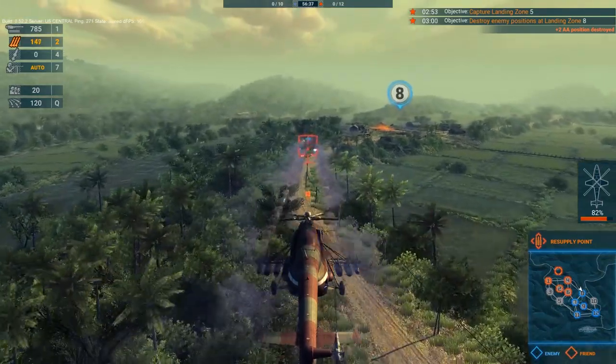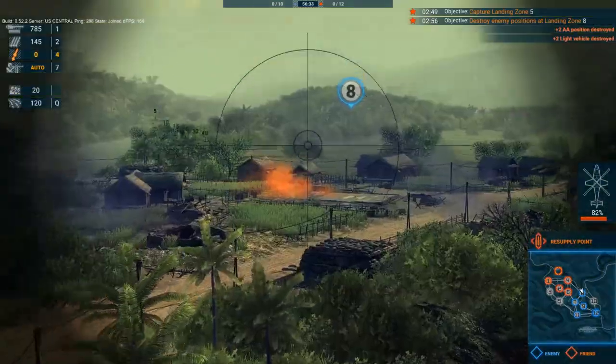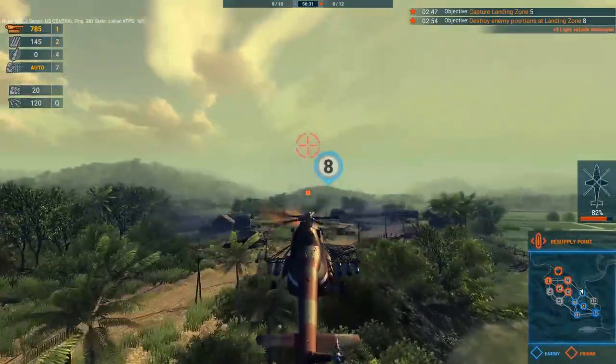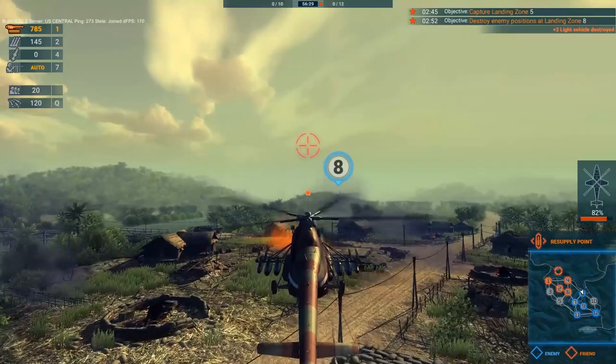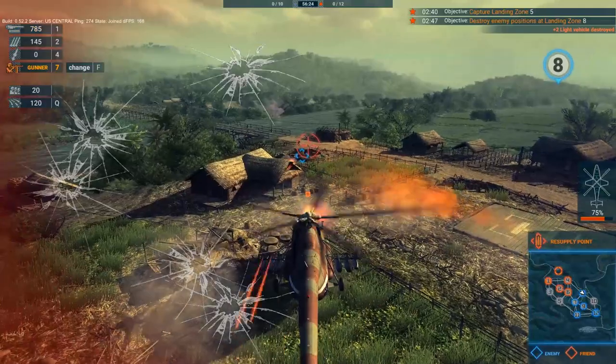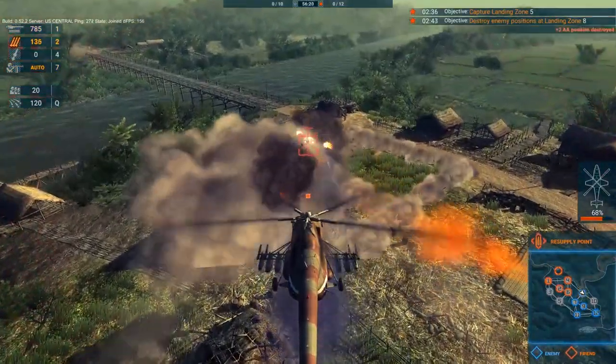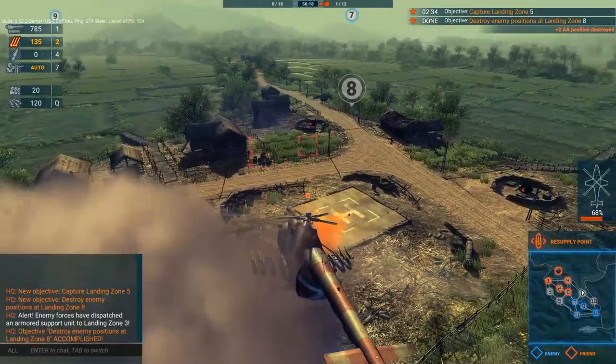Each time you complete an objective, you get a point towards your score and you will get additional units spawning on the map, pushing your front line towards the enemy base. But every time you fail an objective, the enemy succeeds and they get the same thing in return. Failing an objective simply requires that you do not complete it within the time that has been allotted to you.